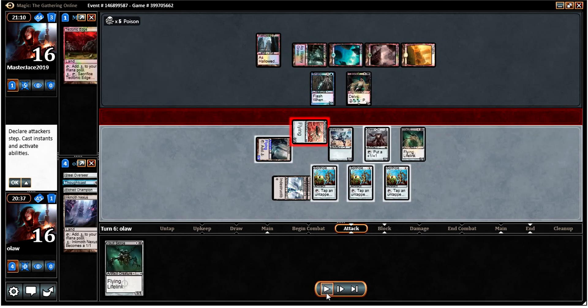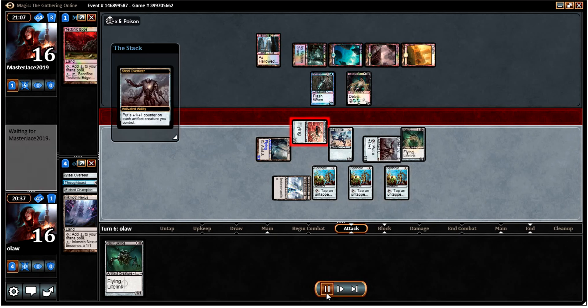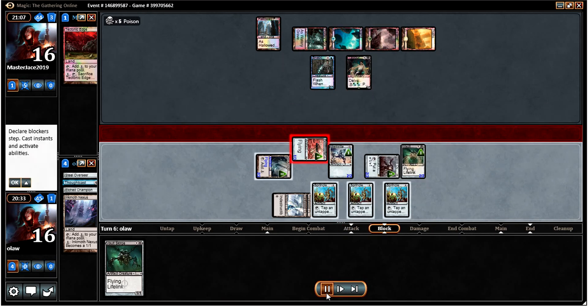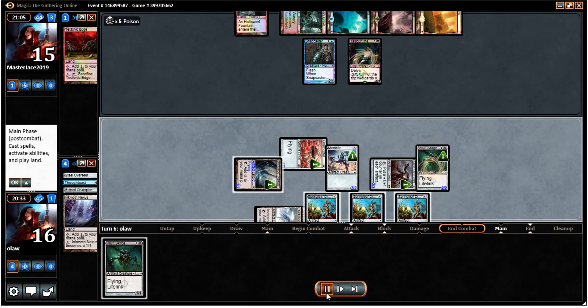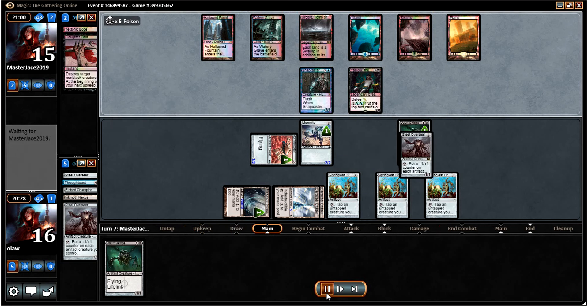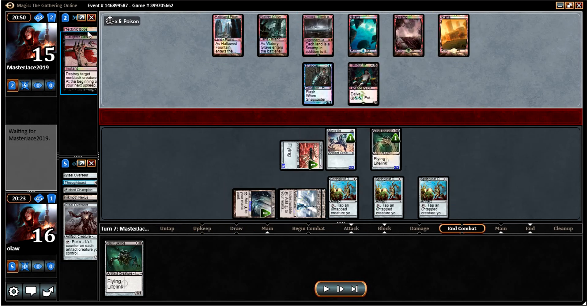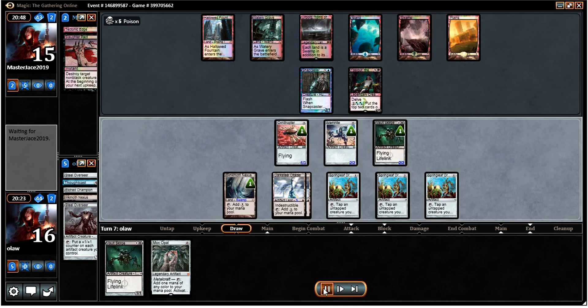He drew the Ornithopter and then Tech Edges the Inkmoth Nexus. I'm just going to activate my Blinkmoth and then put plus one plus one counters on everything. Not going to do much damage this turn but hopefully we'll be doing a bit more. He doesn't find a removal spell for the Overseer — actually he does find one in the form of Slaughter Pact, which is a little unfortunate. But we've still got a reasonably powerful air force.